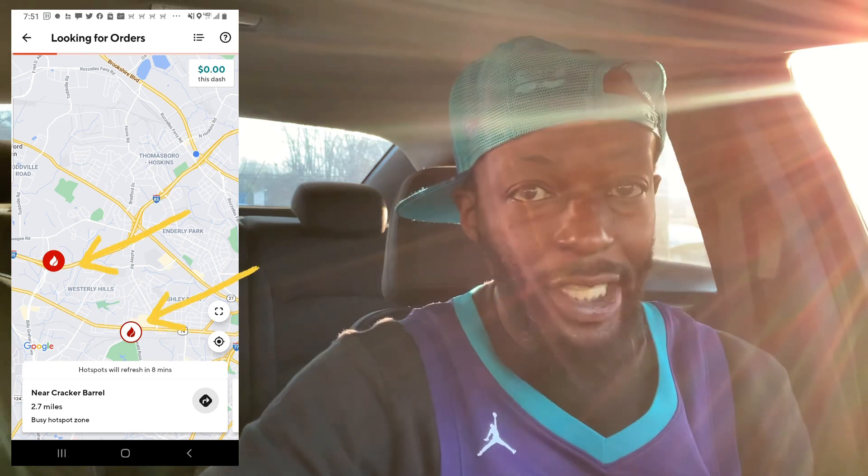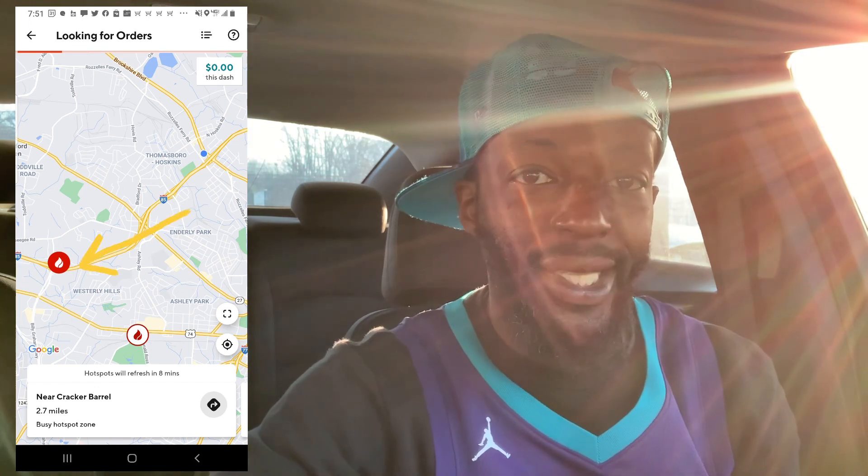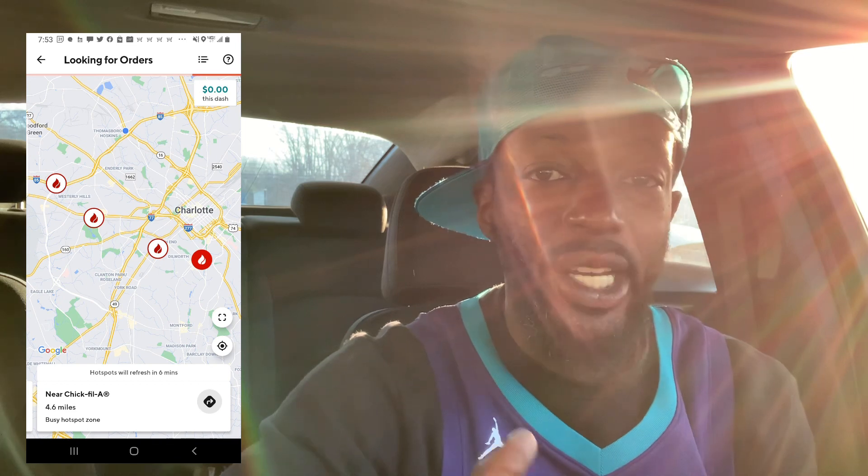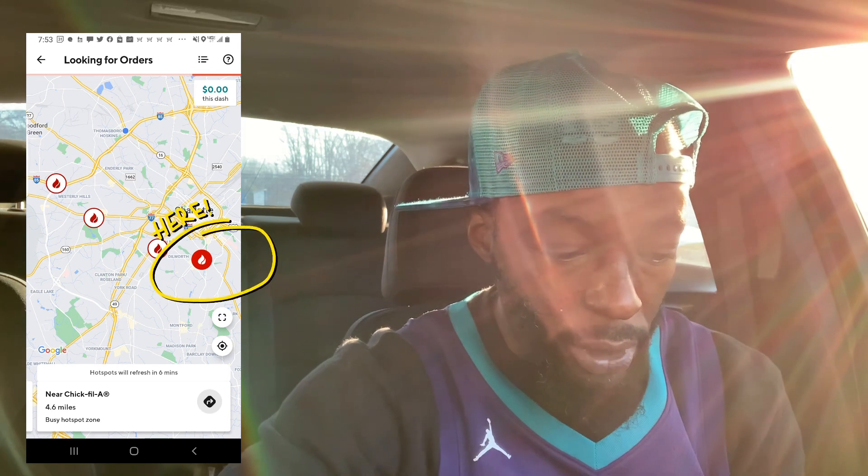The very first screen that comes up is going to show you where you are via the blue dot, and then the two flames inside of a circle are the hot spots. The one that is red with a white flame is going to be the closest one to me, labeled at the bottom. So we can see this is Cracker Barrel, 2.3 miles away. If you hit the directions button, it's going to take you to that hot spot. There's also an outline of a square at the bottom right-hand side — if you hit that, it will zoom out and let you see all hot spots in your current zone.